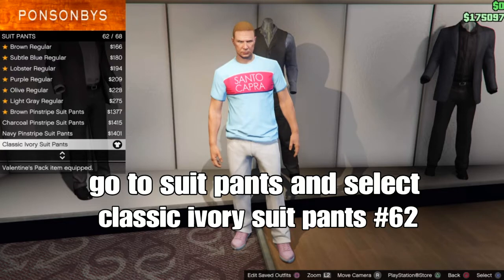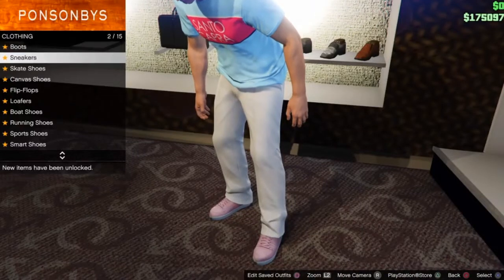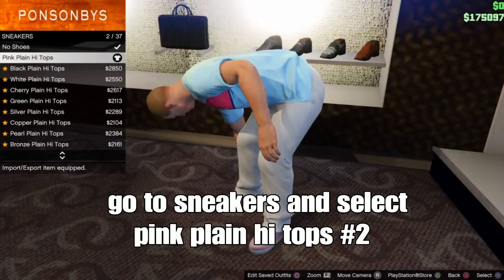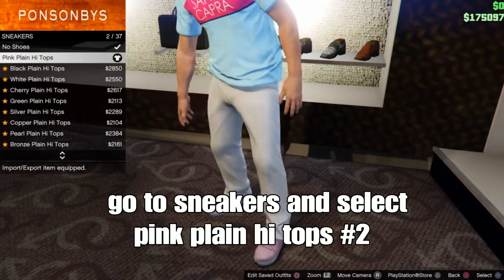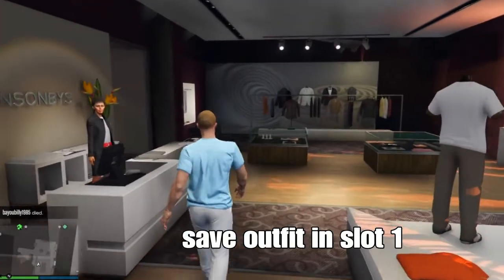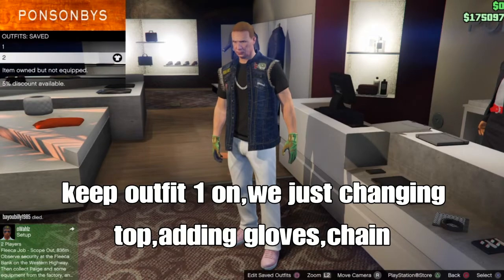Once you get those selected, back out, go over to shoes, go down to sneakers, and select the pink-pomp high tops, shipping number 2. These are the merging components — basically going to tip shoes onto your component. From there, once you get those selected, back out and set your outfit. Done with the first outfit — super easy and simple.